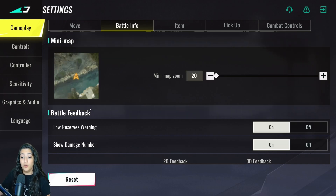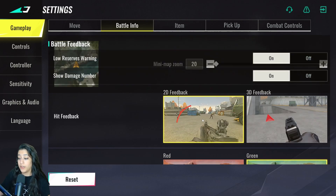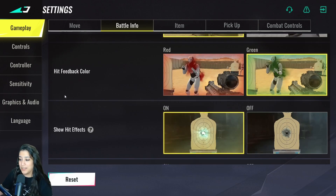We have low reserves warning on, show damage numbers on, and I have 2D feedback — though some people prefer 3D, so that's preference. I have the hit feedback color set to green, which is actually for content creation. If you're making content for TikTok or YouTube, it's best to have the blood color on green so the algorithm doesn't flag it. Shoutout to Regasmic for that tip.